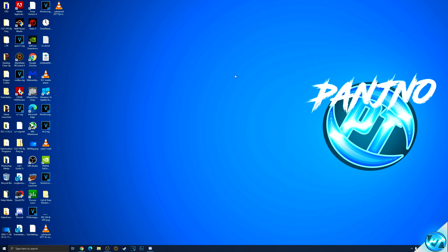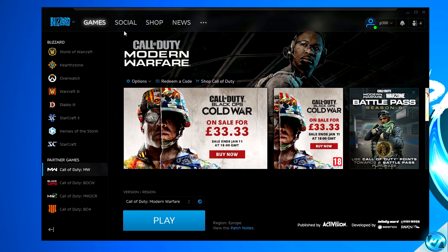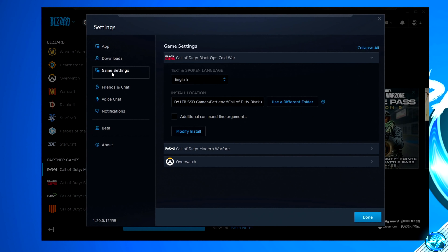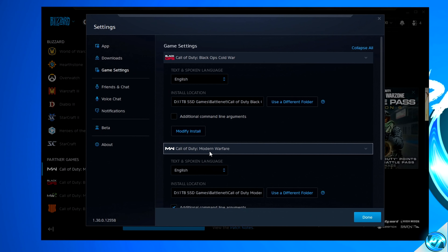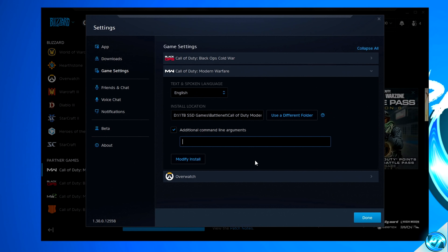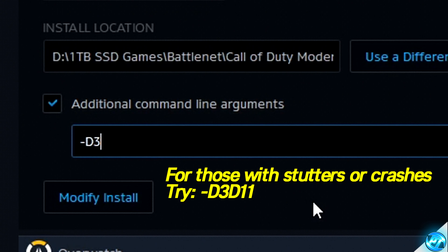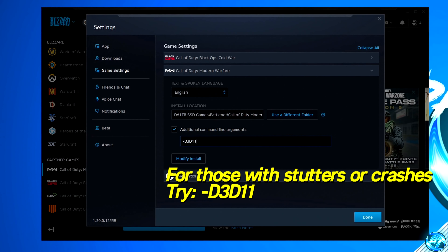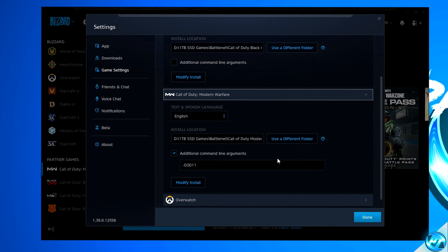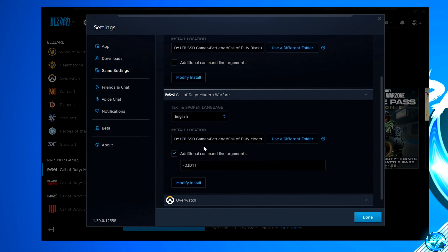This now leads us on to some Battle.net specific optimizations. Once inside of the Battle.net launcher, navigate up to the Blizzard logo, go down to Settings, then navigate over to Game Settings on the left-hand side. Proceed down to Call of Duty Modern Warfare. For those experiencing crashing, low FPS, or stuttering, there is an experimental optimization — simply navigate down to Additional Command Line Arguments, check this box, and type in -d3d11. You can find this in the description to copy and paste. In some cases this can also boost FPS. Once set, press Done. To remove it, simply uncheck the box and press Done.